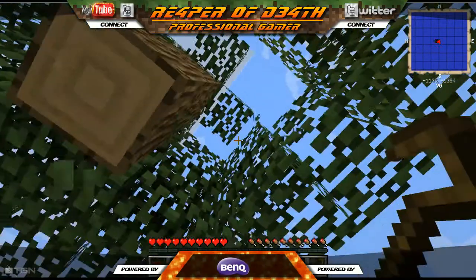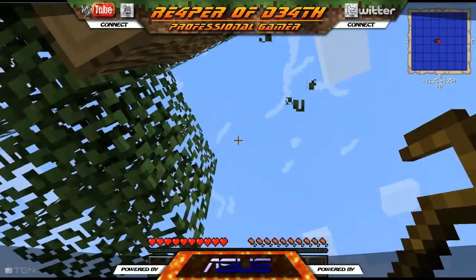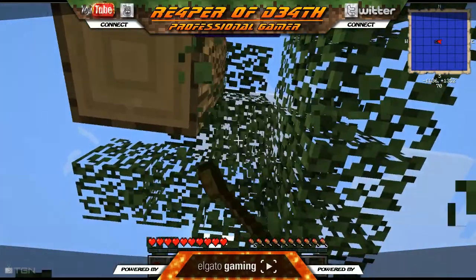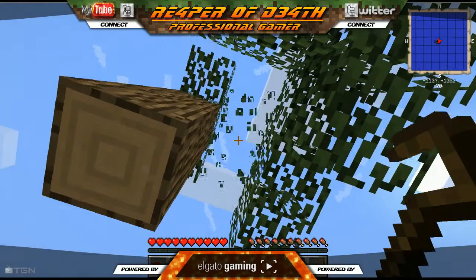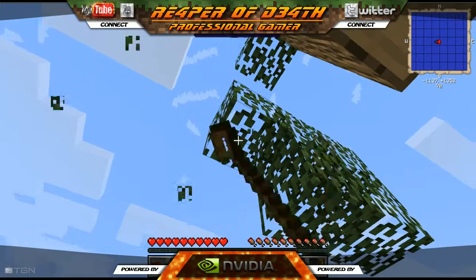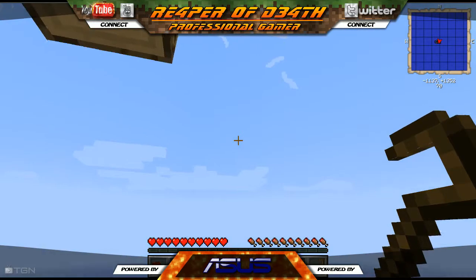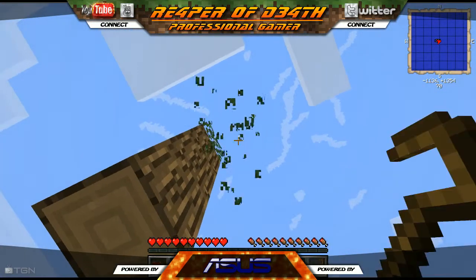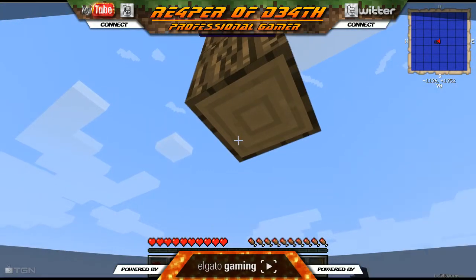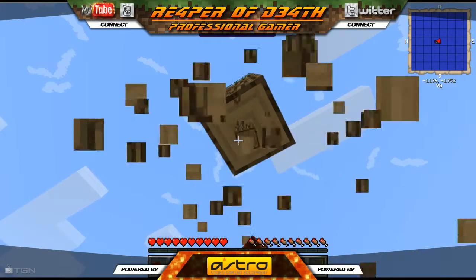I've played this mod before and have a pretty good start on another world, so I have an understanding of what needs to be done. I slow-played it the first time — read the book, went in, and thought 'I'm starving already,' so I had to pick up the pace. I'm going to try to get us going faster this time. I want this silkworm.